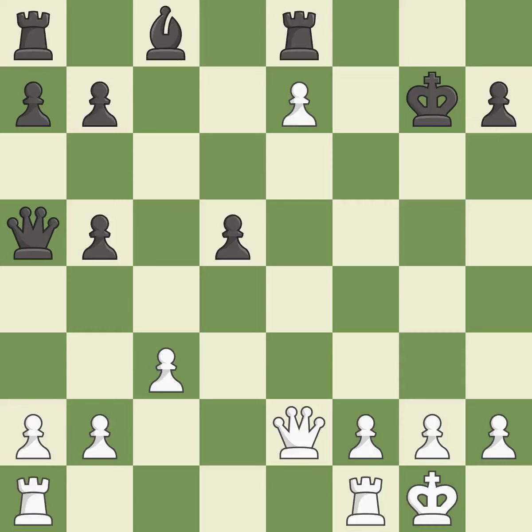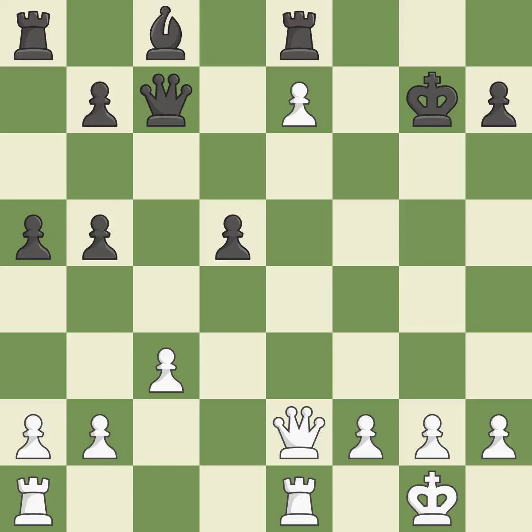There was only one good move in that position. This overlooks an opportunity to threaten winning a pawn — it is a mistake. This is the strongest option. The pawn is now adequately defended. That's fine. This activates a rook by developing it off of its starting square. This develops a rook off its starting square, getting it into the action. This prevents the opponent from being able to fork pieces.